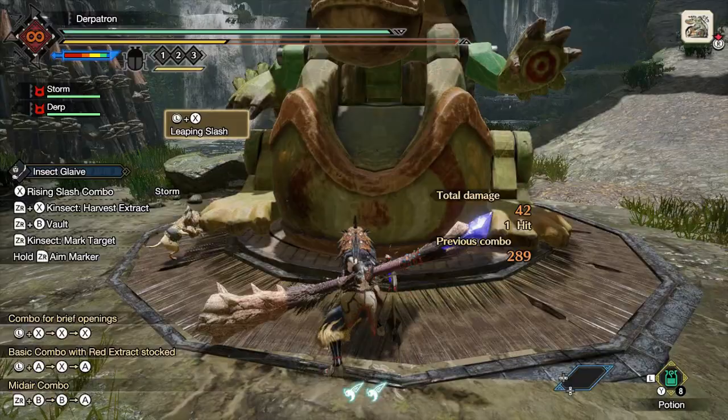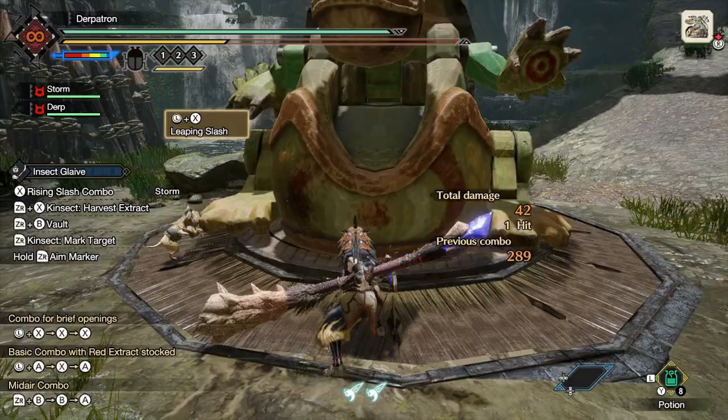Visually, all these elements have different particles that appear when striking a monster. Fire will have little flames appear at the strike, and thunder will have little bolts of lightning, for example.